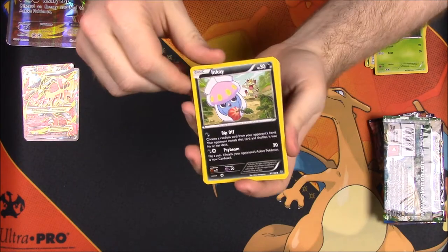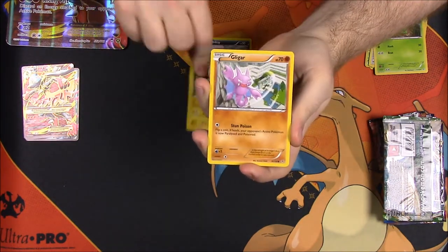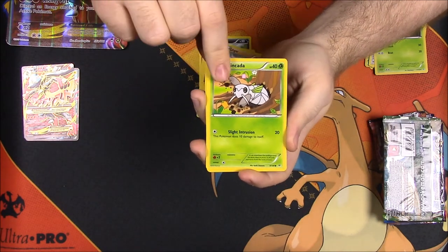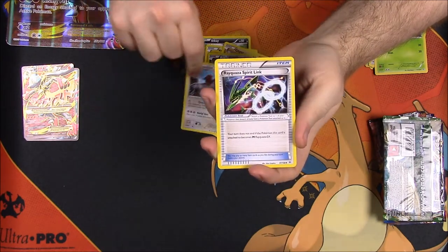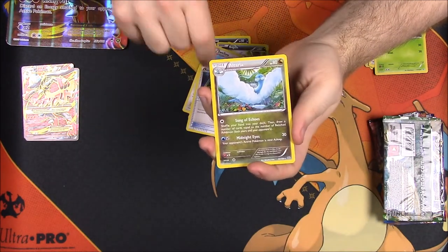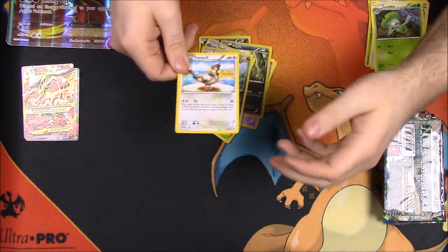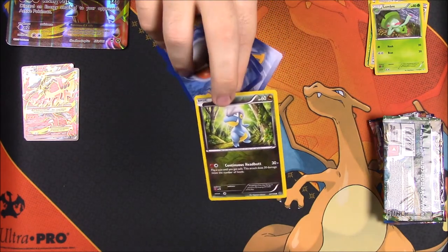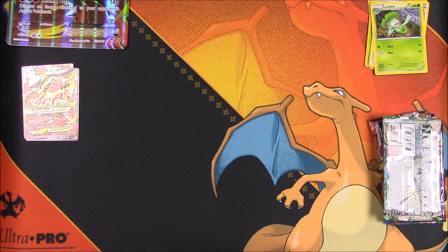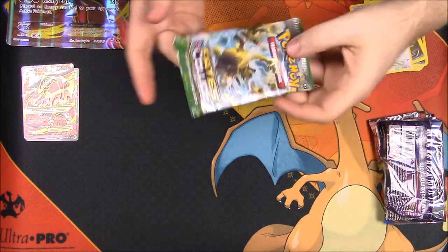Next up is Roaring Skies. From this pack we have Inkay, Voltorb, Gligar, Ninjask, Shaymin Spirit Link, Altaria, and Tranquil. The reverse holo was the Shaymin and the rare was Swallow. I got a bit lost not knowing where the cards were — I may have to do the card trick going forward.